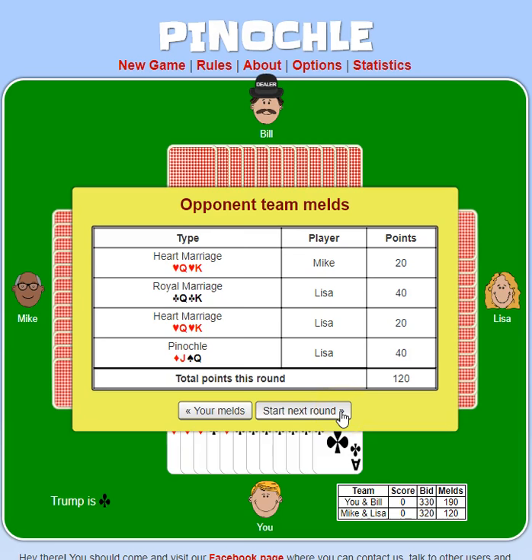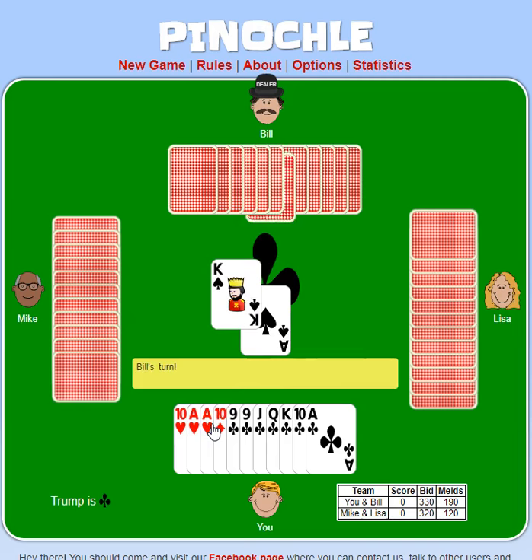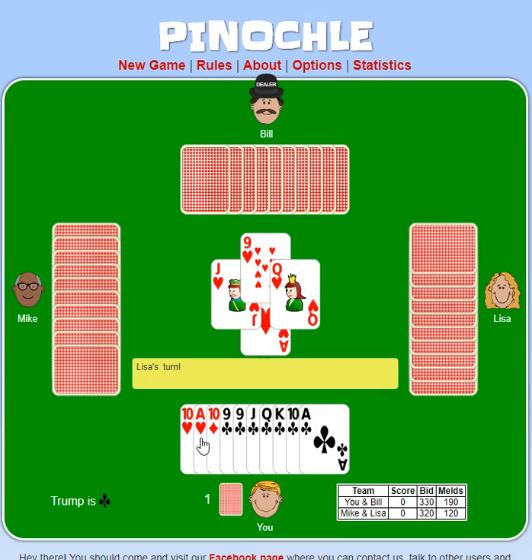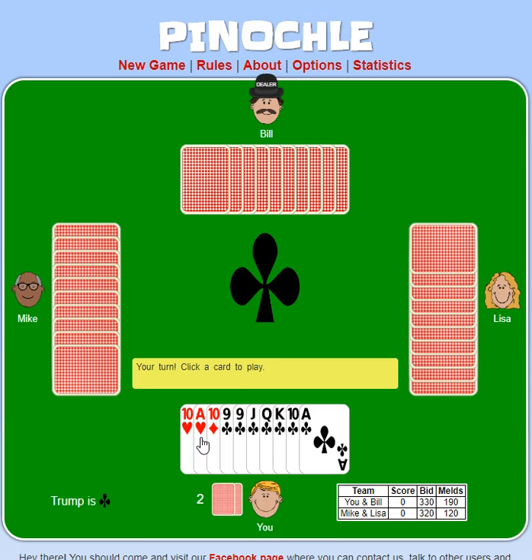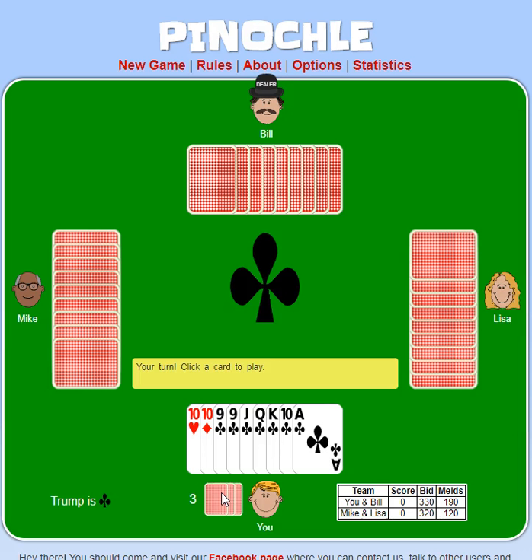Now we're going to start the second part, which is the actual playing. I get to lead. The ace of clubs is trump and the highest, so that's a winner. But I also have some other winners here that I'm going to throw out first, because I assume people have a little bit in every suit at the beginning. You gain points in this round — 10 points for every ace, king, or 10 that is in the trick. So if I have an ace and there's a king, that trick was worth 20 points. There's a total of 250 points that can be gained during this play time.